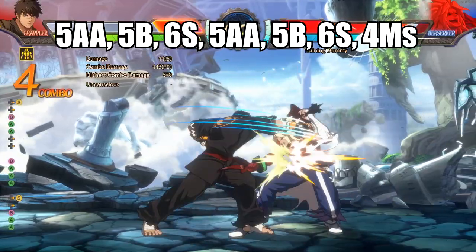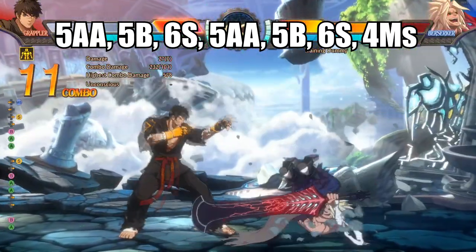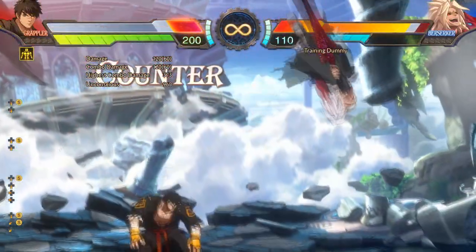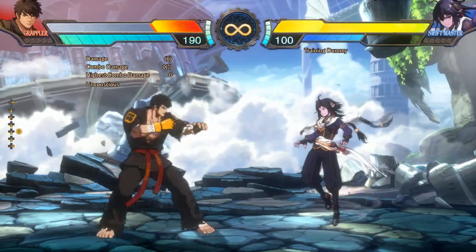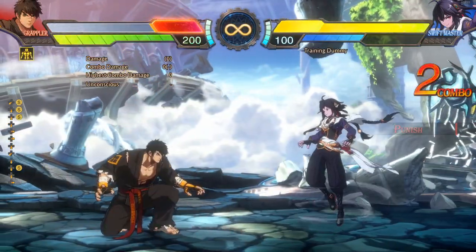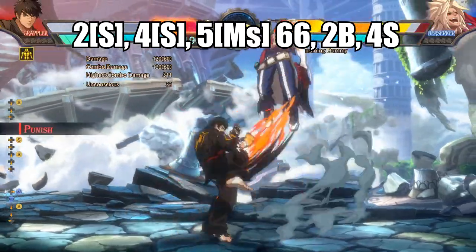You can hit confirm into 6S from combos like this. 2S is an armored launcher that's safe-ish on block. Some characters have an easier time punishing it though, but for the most part you can just throw it out there. This also doubles as a really good anti-air.